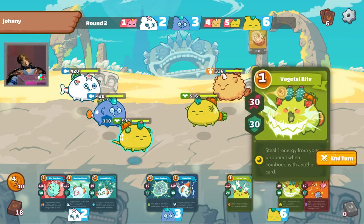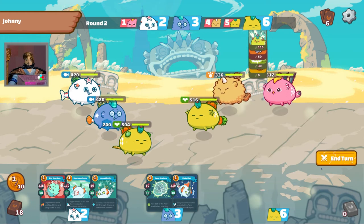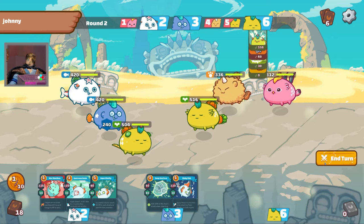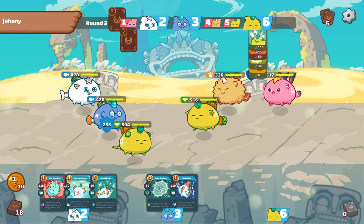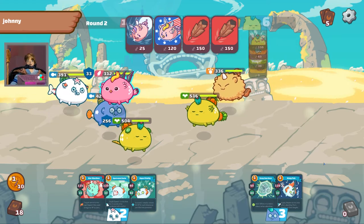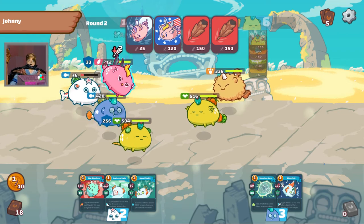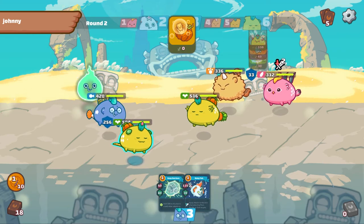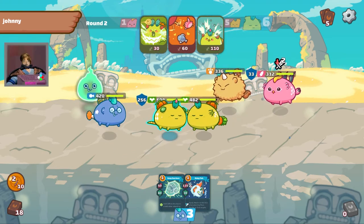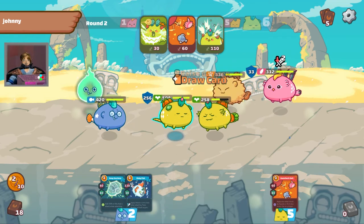A real strong team right there. I'm gonna shield up my plant for the October Treat and try and steal one energy with the Vegetal Bite. And also try the Anesthetic Bait in case his bird attacks. Looks like he used his backdoor card and my backliner Aqua isn't going to survive this round. At least I got to steal one energy here, and deal some damage to the plant in the process.